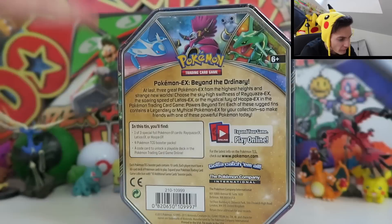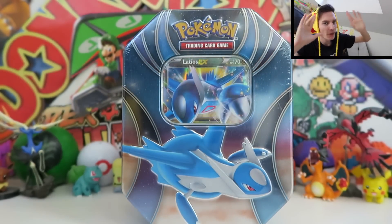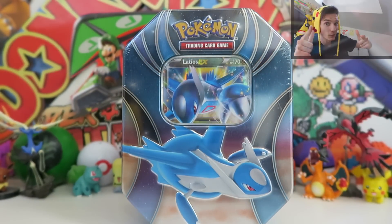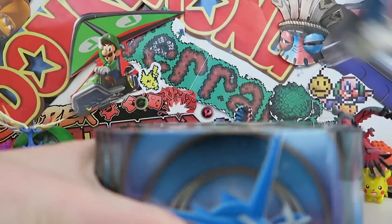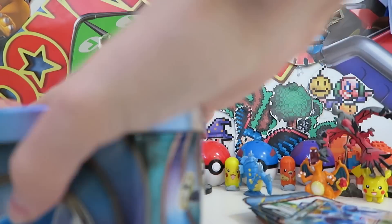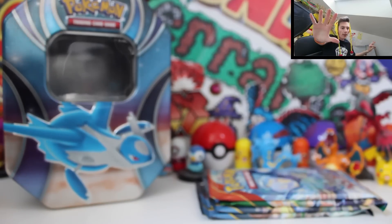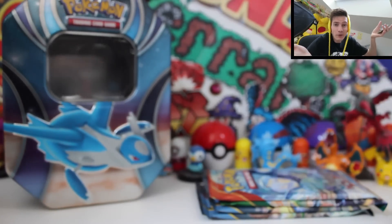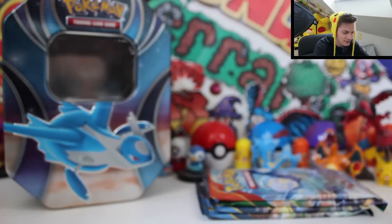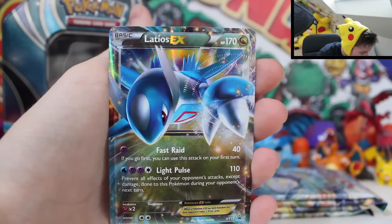The rest of the tin is pretty normal. But without further ado, let's just crack into this one. Let's try and get the best pulls of the century. Let's do it. There's the magical code for you guys, so definitely come in the comments section below — you're like, Ando, I took the code and I got a flipping Hooper EX full art. That's probably my luck. But anyway, we've got the Latios EX promo card.